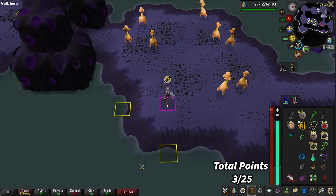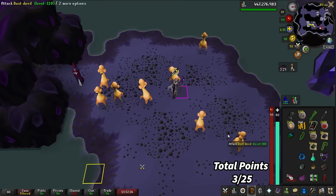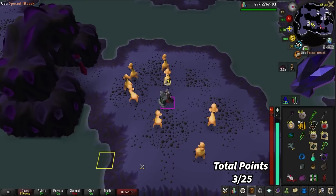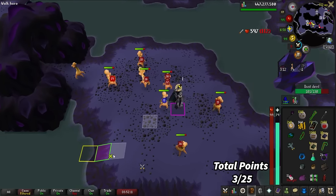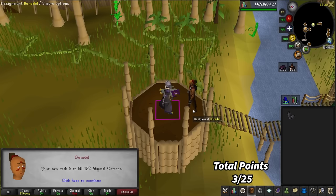That was a Mystic Battle Staff from a superior — god damn it, could have been the heart. I think the Mystic Battle Staff is more common than the heart, but it's still a unique from a superior monster. 182 Abyssal Demons. I haven't done Sire in a long time, but I guess let's go do it.